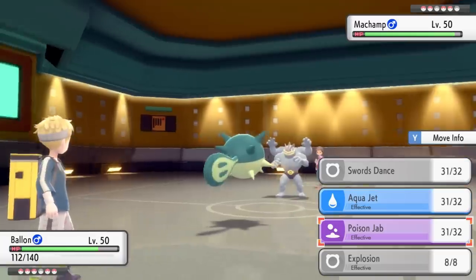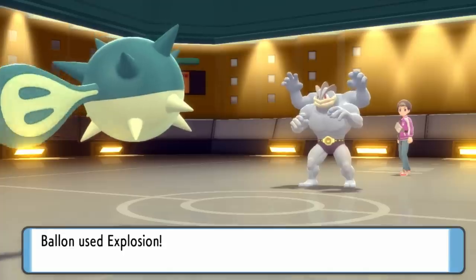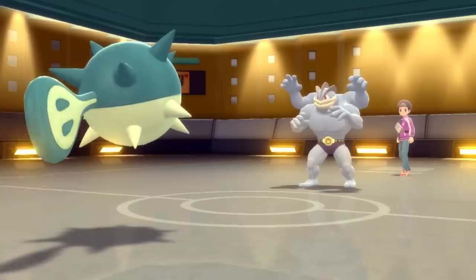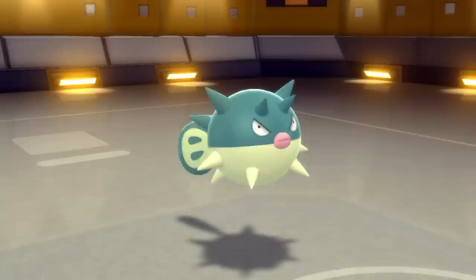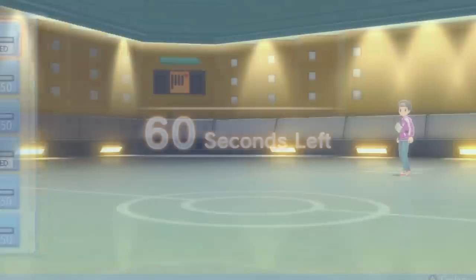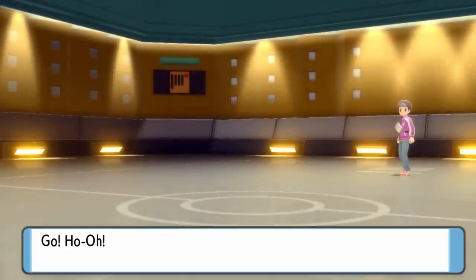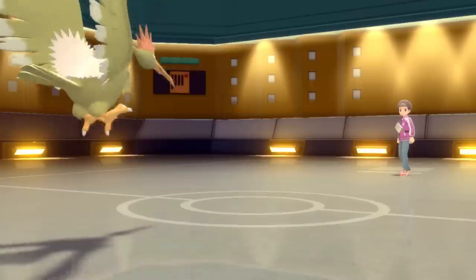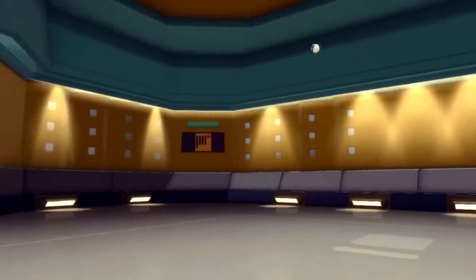The only thing that causes me problems now is Machamp — a poison jab at plus two does about 80%, but an explosion definitely kills. I'm never one to pass up an explosion, so Quillfish goes out honorably. This empties the battlefield and sets up a late-game sweep position. He has two Pokemon left: Tyranitar and Heatran, both allergic to ground moves. I can go into Flareon for a drill run or use Rampardos with the choice scarf. I decide to go Flareon because that ugly bird deserves it.